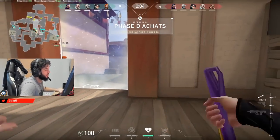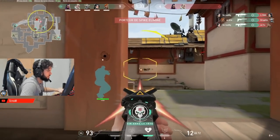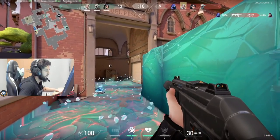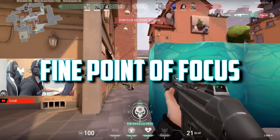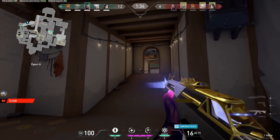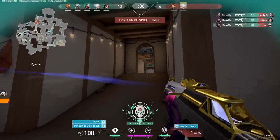Jumping right into it, the first crosshair is the dot crosshair. You may have seen some professional players using this, such as pro player Scream. To get this crosshair, you put on center dot and then get rid of the inner and outer lines. Essentially, what this does is give you a fine point of focus. You have one dot on the screen, and all you have to do is focus on putting that dot onto the player's head. This is useful for helping you focus more on seeing the enemy, and then you have that small crosshair to adjust.